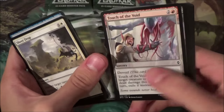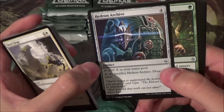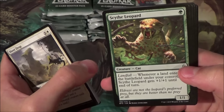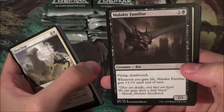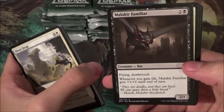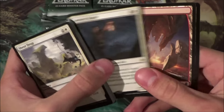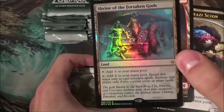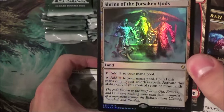Some beasts. Another Hedron Archive — I don't know if it's Hedron or Hedron, you guys can tell me in the comments. Scythe Leopard again. Malakirr Familiar — a good blocker or attacker if you have the right deck. Another Lantern Scout — wow, we've seen this one. And look at this — a foil Shrine of the Forsaken Gods. I jinxed myself saying I didn't like it, but this actually looks really, really pretty. And of course a foil heartland.